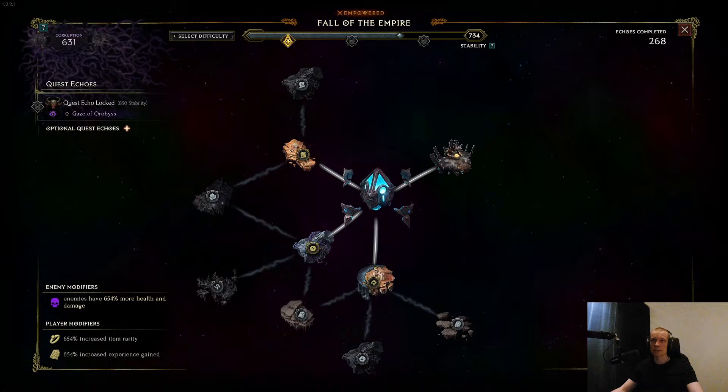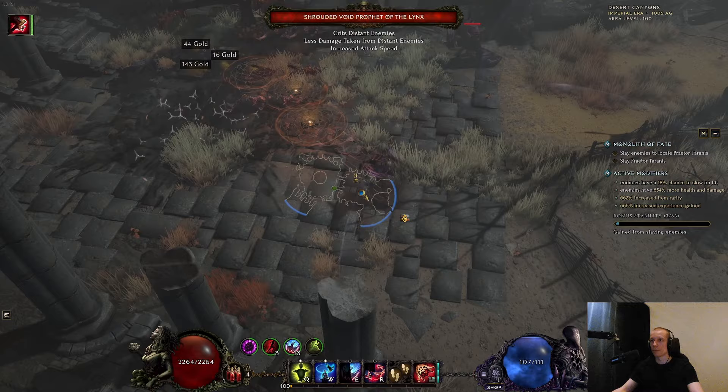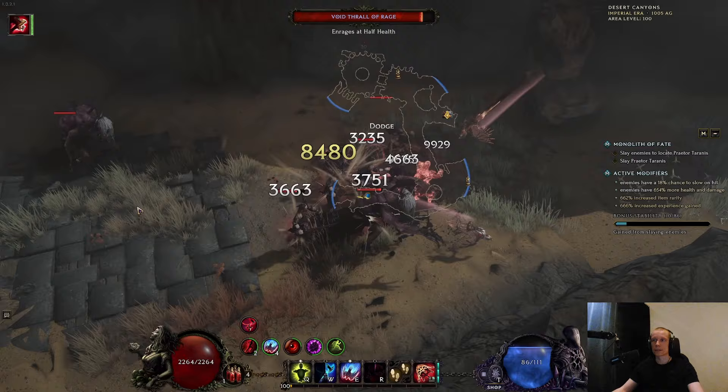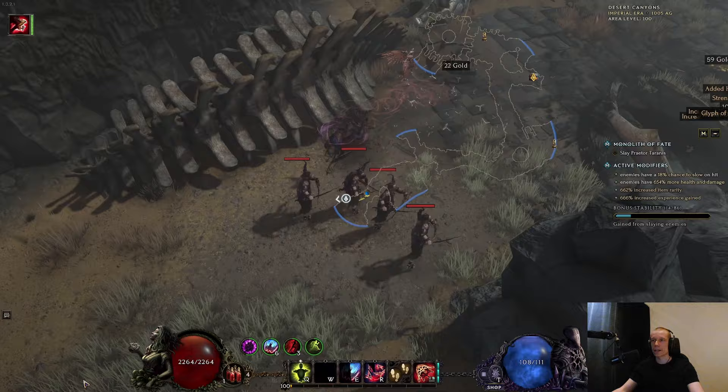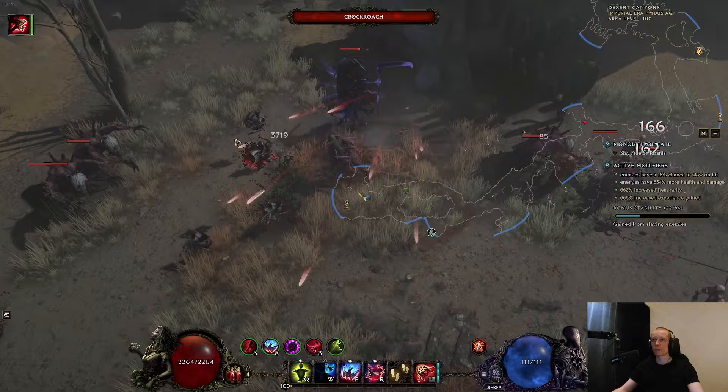So this is 630 corruption — let's see how it plays. Apart from the damage, this is also just a really fast build to play. You basically play like an auto-bomber because most of your abilities are instant cast, and you basically one-shot everything. You use aerial assault for movement, falcon strikes is your main damage ability — that's a falcon skill — and dive bomb for some extra AOE while clearing. Really just an easy build to play.